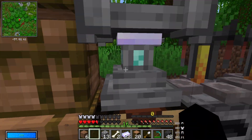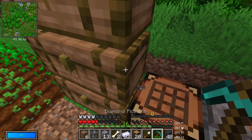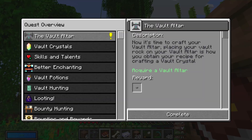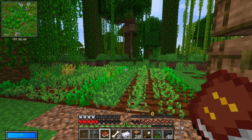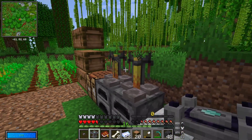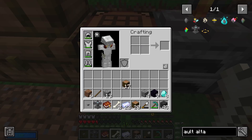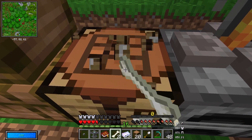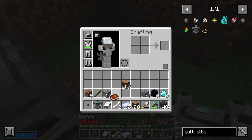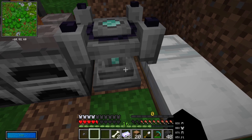Let's put it on top of the crafting table. That's not a useful place, actually. All right, let's get my button. You know what, the crafting table can be a bit higher. Let's just punch it. Where do I put it? Beard can go here. Voltar can go here. Perfect.